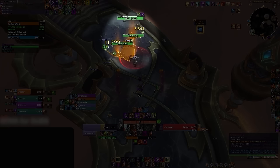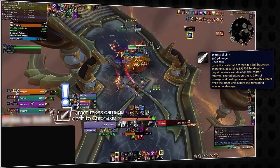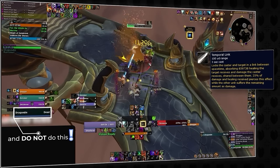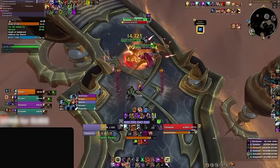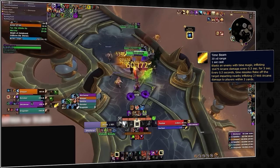The first mob here is the Chronaxy. This add casts Temporal Link, tethering to a player so that all damage dealt to the Chronaxy is reflected back to the linked target. Spot heal the linked target and don't burn the mob too fast or you'll one-shot your teammate. The Chronaxy also casts Chrono Eruption, a highly damaging swirly on the ground — dodge this at all costs. In this pack, we also have the Pendule, which casts the cleave ability Time Beam that can simply be kicked to prevent any damage.